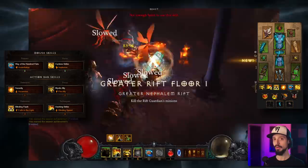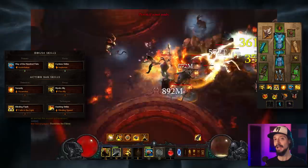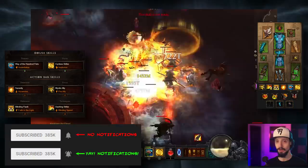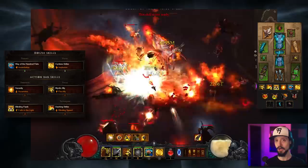Hey folks, this is Riker with the Diablo 3 Season 25 Monk Build Guide. This guide covers one of the most powerful builds in the game — the Inna Mystic Ally Monk, which is being turbocharged this season thanks to the powerful new Soul Shards. We're going to cover the gear, skills, and playstyle. The gameplay footage in the background is recorded by top player Northwar, and you can follow along with the written version of this guide on maxroll.gg, which will always have the most up-to-date information.